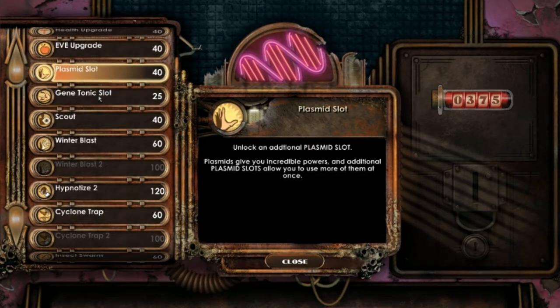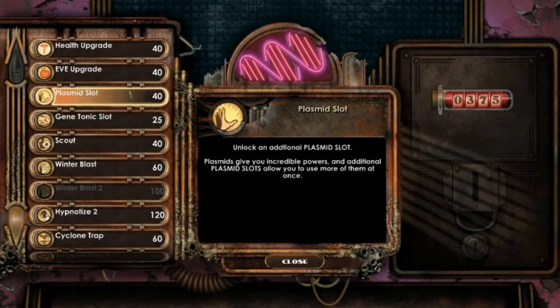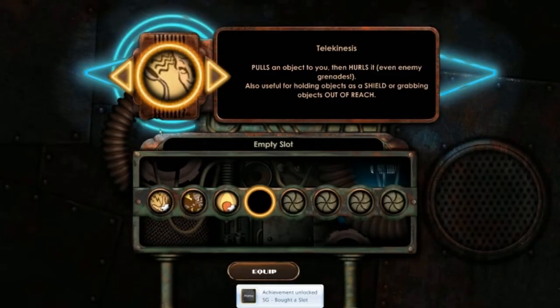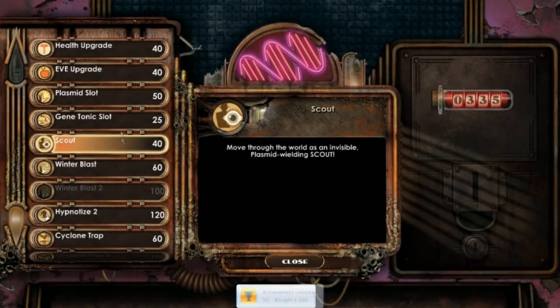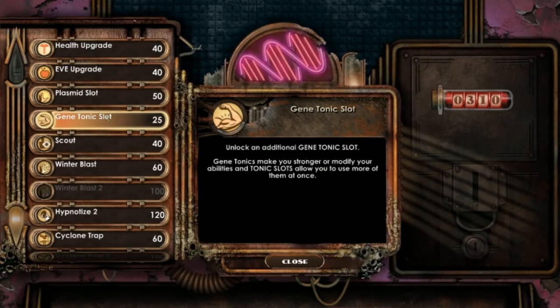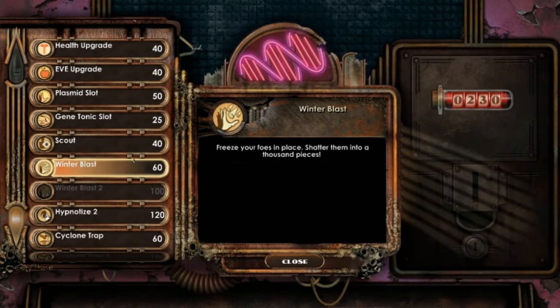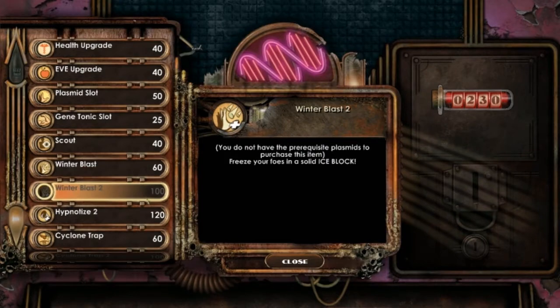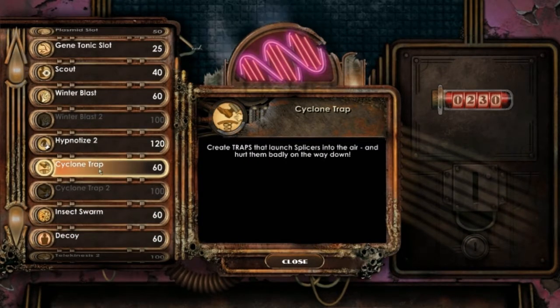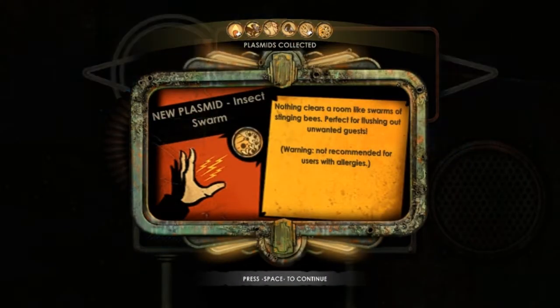Another slot — that would be very useful. Unlock an additional plasmid slot? Oh my god! We get a plasmid slot — thank you, because I needed that. And I don't have a plasmid to put in there yet. But I can also get a gene tonic slot. Health upgrade, Eve upgrade. And I think we could buy Winter's Blast, or I could get Cyclone Trap. But Insect Swarm seeks out enemies — that one might be better because it means I don't actually have to aim it. And I am not good at aiming, so I think we'll get Insect Swarm.